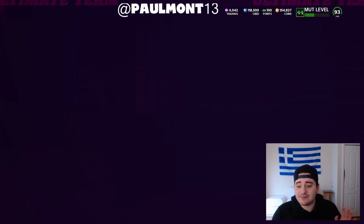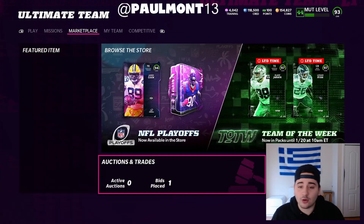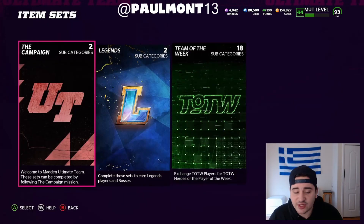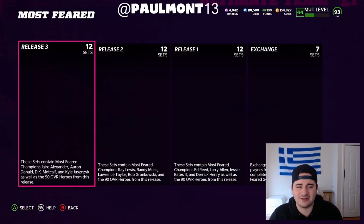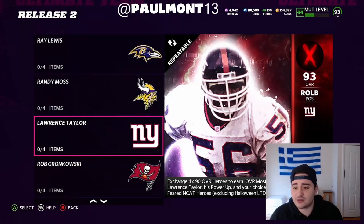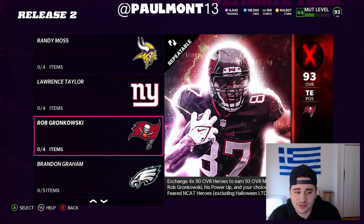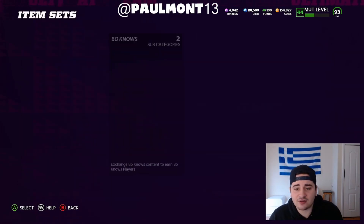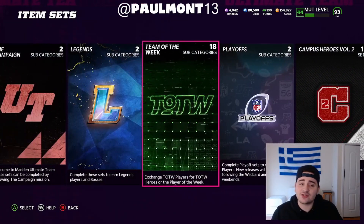Tomorrow night we're getting more reveals — be aware of coin methods. If cards from older sets like Most Feared are included, that opens up more opportunities. For example, if a player like Lawrence Taylor got an upgrade, that could be a great set to grind. Hopefully we get some older cards that go into sets, are going for a good price, and we can all make coins together.